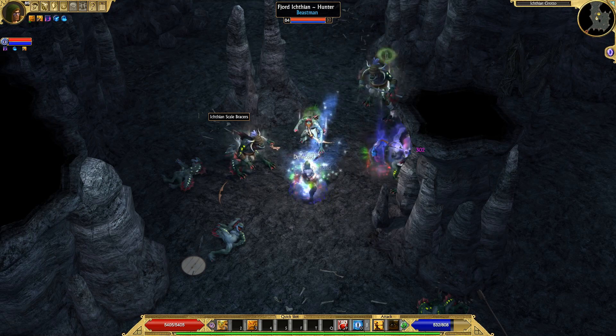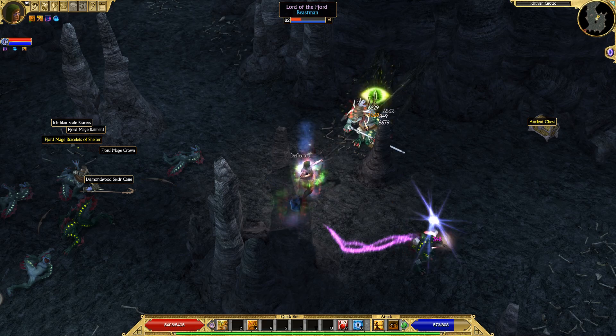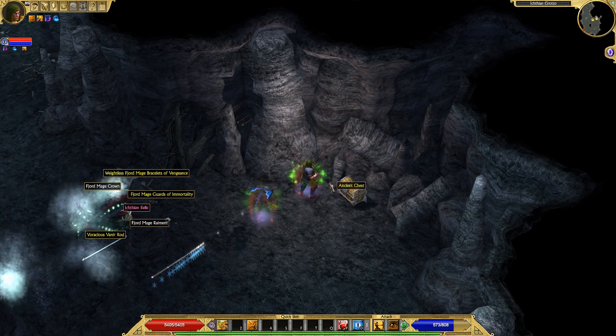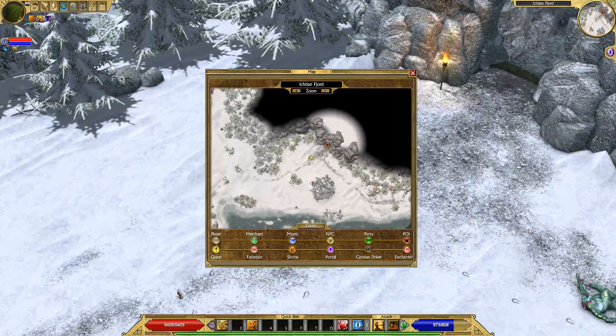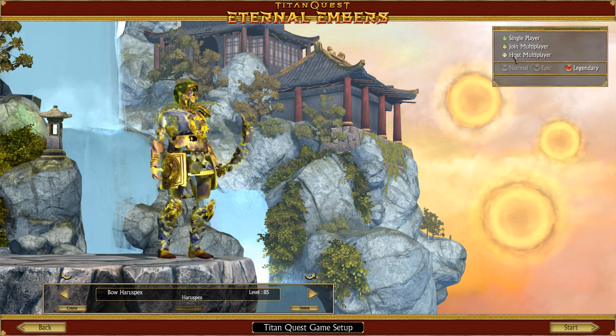So my point is: the best gear you can possibly get here is going to be gear that rolls with both a prefix and a suffix. You can determine whether or not your item has these by taking a look in TQ Vault AE, which is a third-party program for Titan Quest. I'm pretty sure I just cleared all of the Ichthyans in this area, so we're going to exit to main menu and log back into the game. We will be at that fountain shrine — to the north of the location we just farmed — because we activated it.